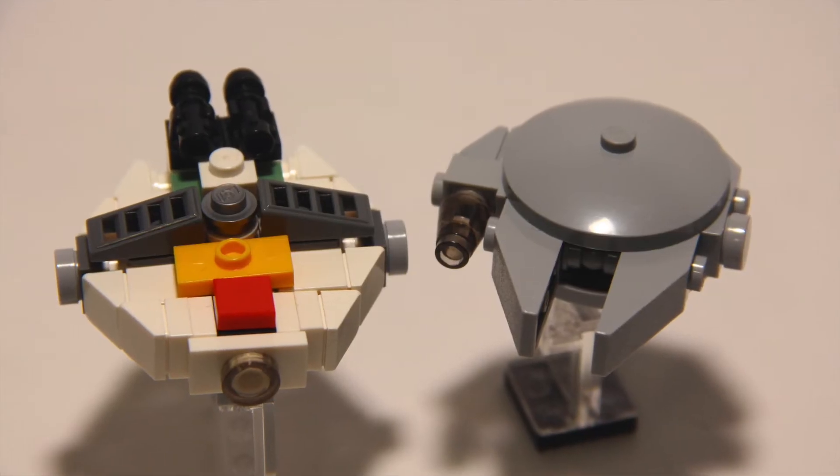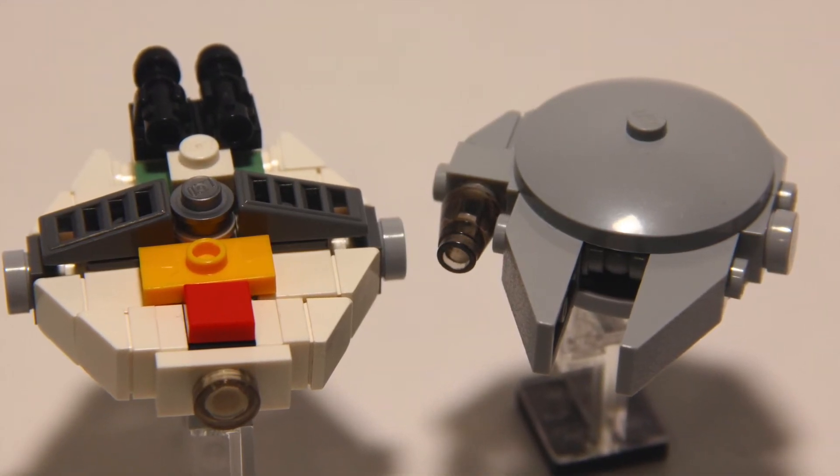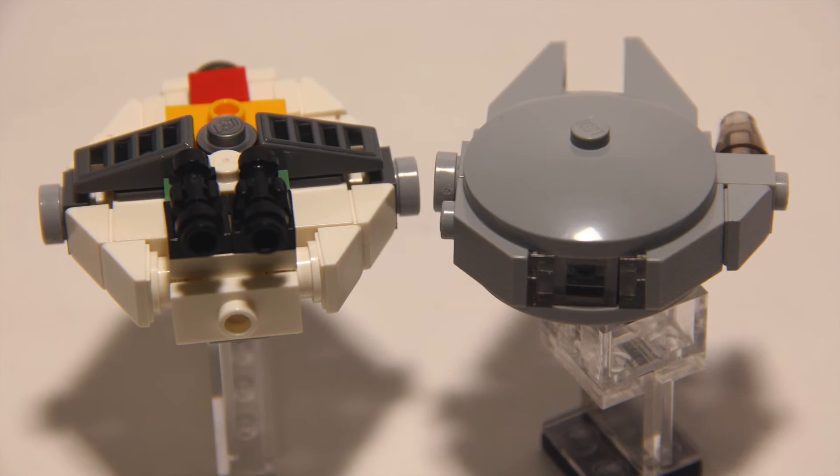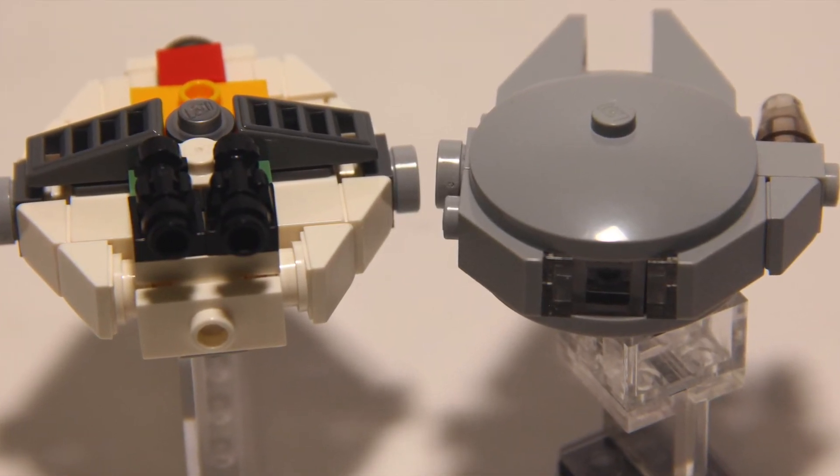Here is now a comparison between the two most well-known freighters in Star Wars. As you can see, the Ghost is slightly larger than the Millennium Falcon, just as it should be, and for some reason freighters just work really well at this scale.